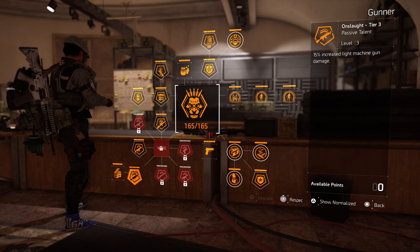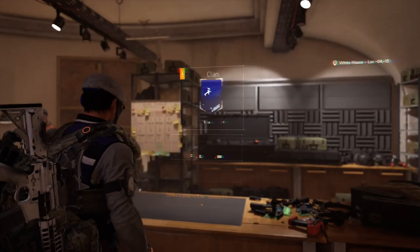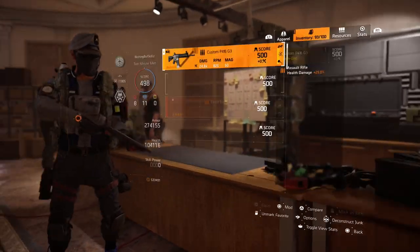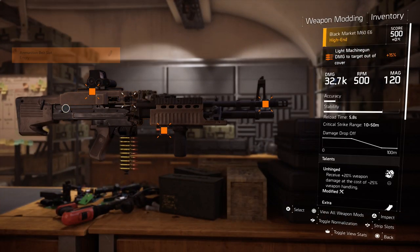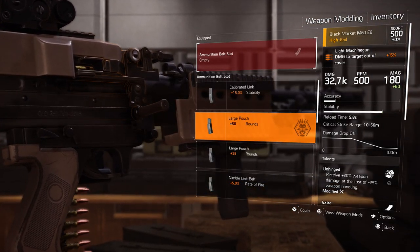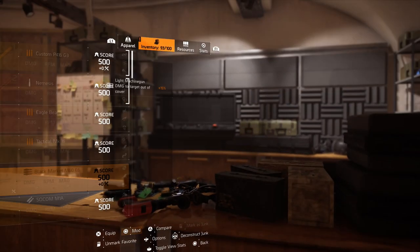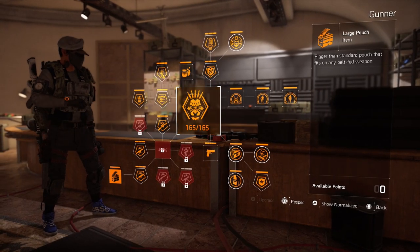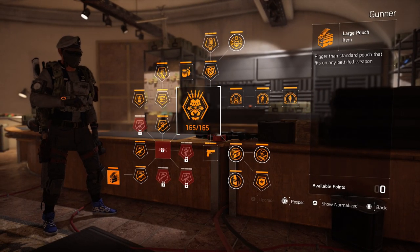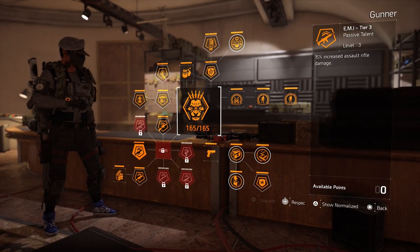First off, if you run an LMG, Gunner offers the large pouch, which gives you 50 rounds. Looking at the slot on my current LMG build, the large pouch gives plus 50 rounds. Prior to this, the large pouch only had 35 rounds, but you can use it with any specialization you want. However, if you are running Gunner, it gives you plus 50 rounds — that's an extra 15 rounds off the large pouch that you get from dailies and weeklies.